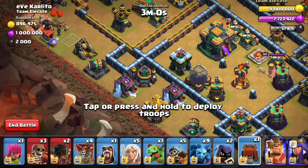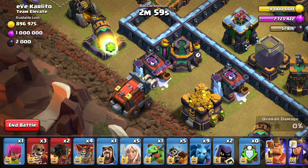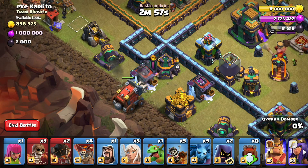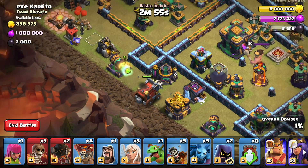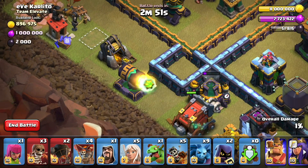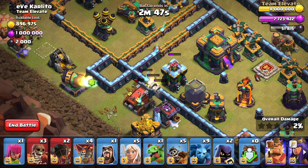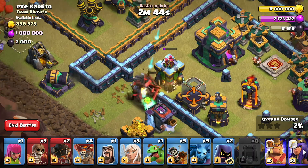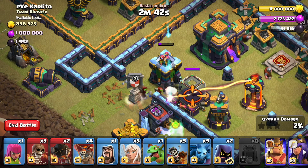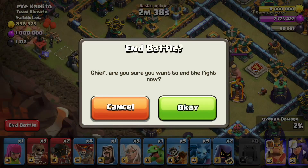If you try to do the wall wrecker and just deploy it straight here onto this barracks, it gets really close to making it to the town hall by itself, but because of this cannon right here which deals a ton of damage per second, we actually don't wind up making it there for the sneaky goblins to take out the town hall. It'll wind up dying inside the wall, and the sneaky goblins will come for this dark elixir storage. They can get the town hall, but you'd have to waste a rage spell, which we're not interested in doing.